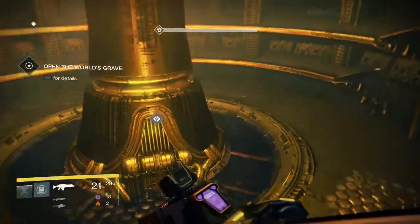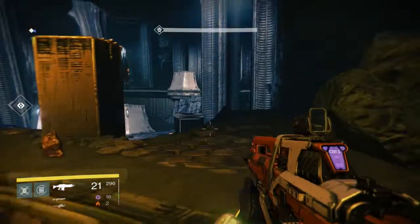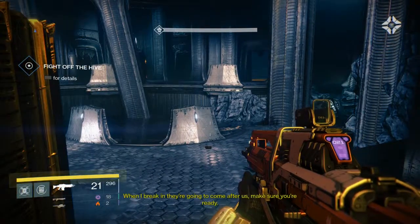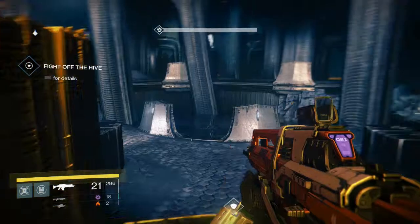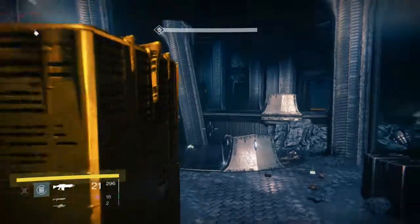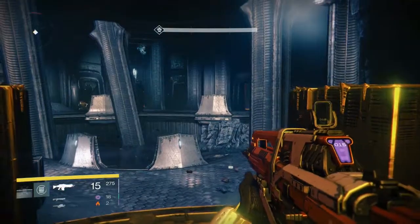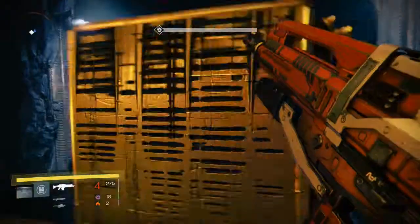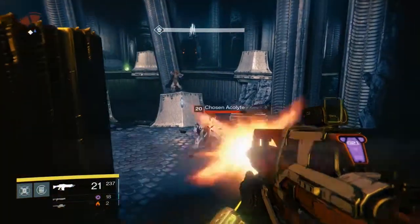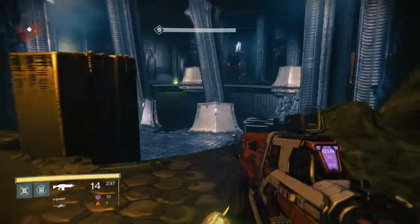When you get in here, you want to stay over here — it's the best place to be because there's going to be enemies that spawn in the middle, and then there are two doors to the left and right that they're going to come from as well. Save your special ability just in case a big group of them gets up there and you're in a bad situation — that would be a good time to use it, or if one of the heavier guys gets up there. If they do get up there, just go all the way to the back.